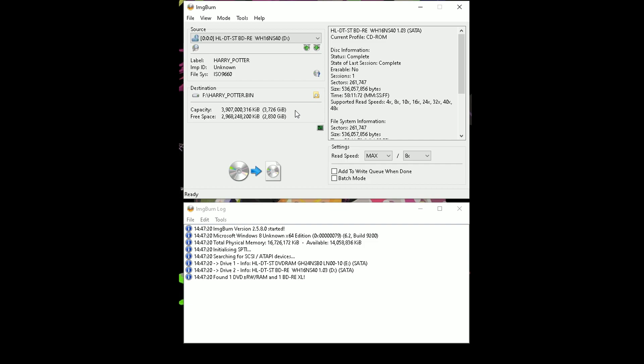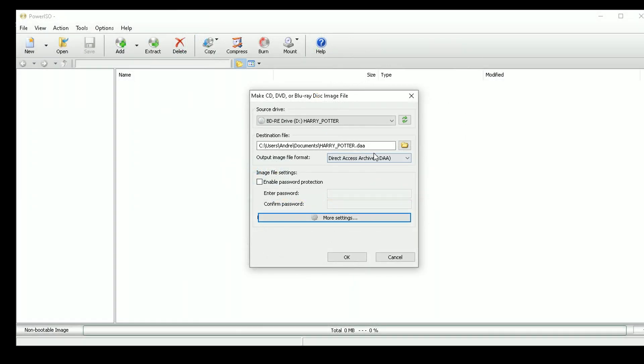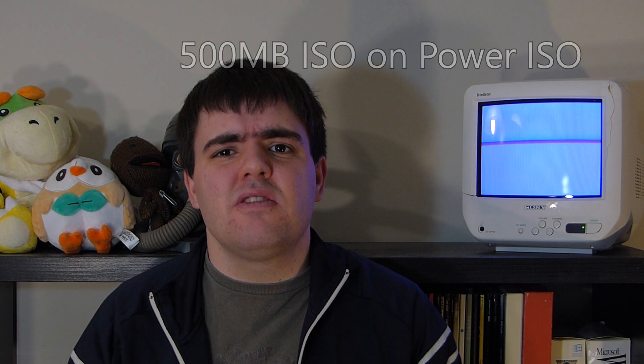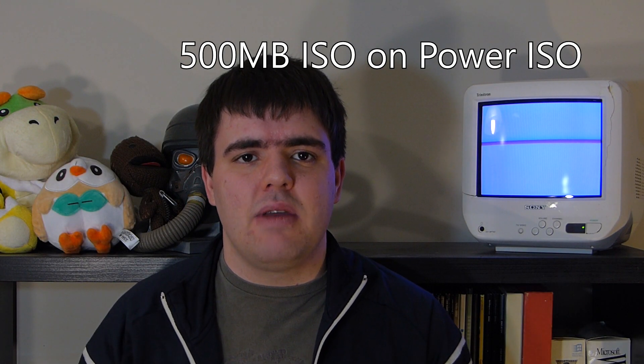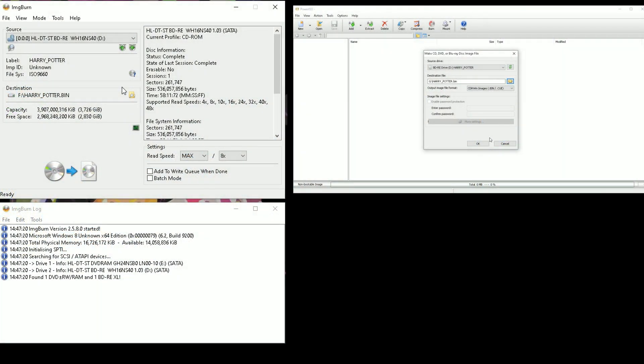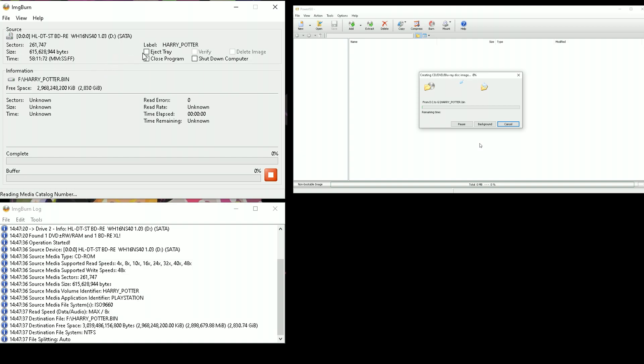To set the file formats, it differs between the two software options. ImgBurn sets the output automatically, so you don't have to worry about it. PowerISO, on the other hand, requires you to manually select it from the drop-down menu. And remember, unless you've paid for the software, you're limited to 500-megabyte ISO caps. Once all your parameters are selected, just press the big OK or Read button and go.